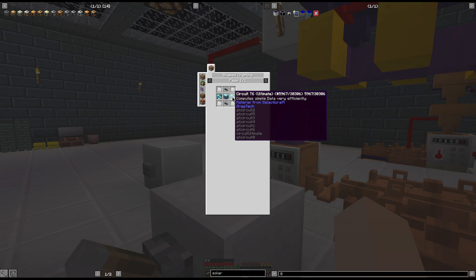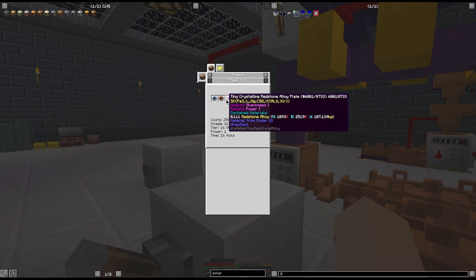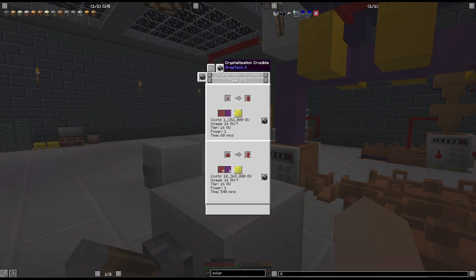Once you get the machinery to make circuits instead of doing them by hand, making T6 circuits is not that big of a problem. You just need an ultimate circuit, which means you need ultimate parts - platinum, signalium, and tiny crystalline redstone alloy, which is just silicon and redstone one for one. The red alloy is not that difficult to get.